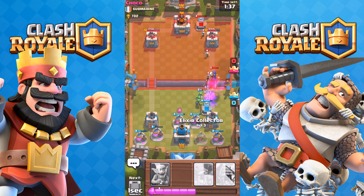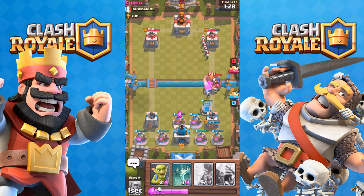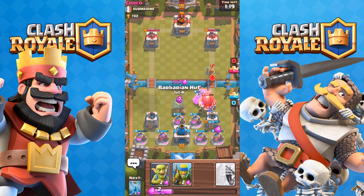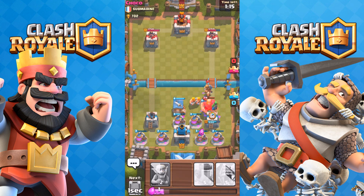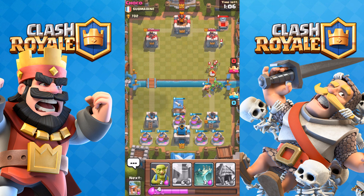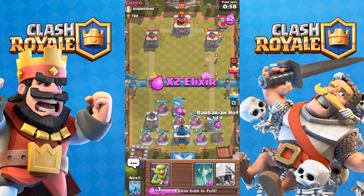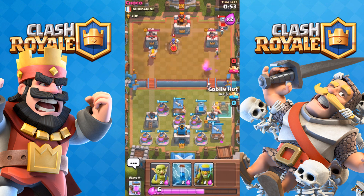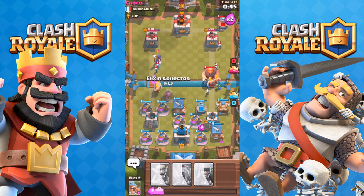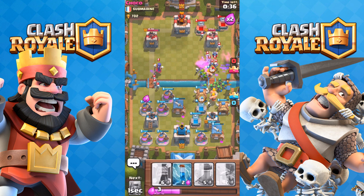At 1:30 I'll drop one more tower and then start focusing on my buildings. I need to drop another elixir pump and then drop a goblin. I need to always have a good amount of elixir pumps up or I'm gonna lose. A good thing about this battle is he was not able to take down one of my towers. The best thing you could do against this strategy is rush my towers as soon as the match starts — and he just didn't do that. Now it's going to be pretty much impossible for him to take down my towers.